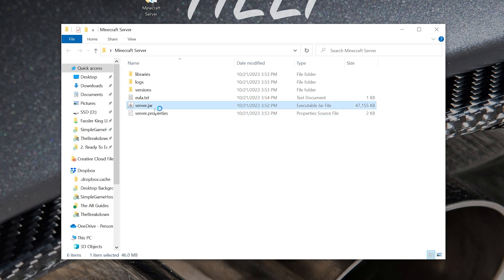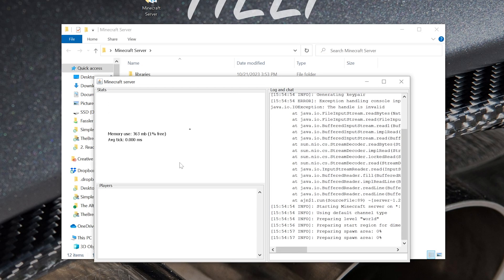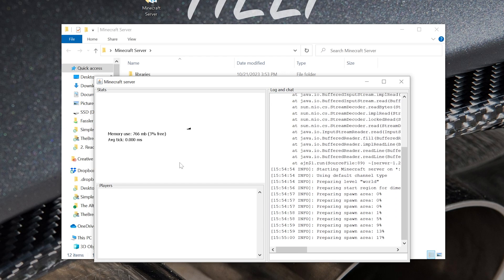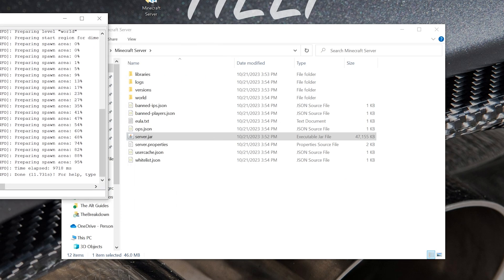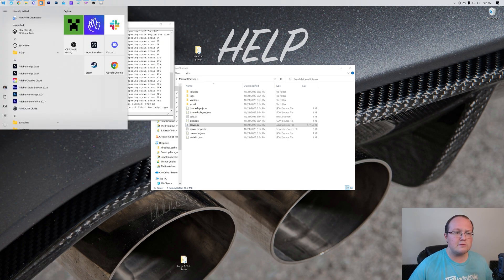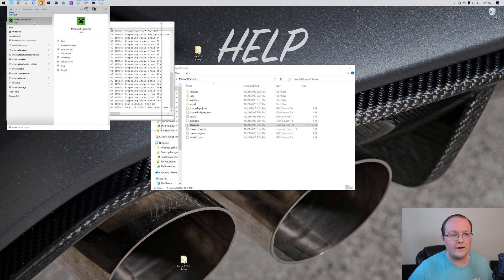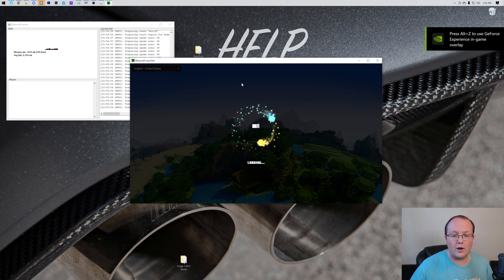Double-click server.jar and the server will start. Now you might think getting here was the hard part, but it actually wasn't. The hard part is allowing your friends to join via port forwarding. Let the server get live and we'll test it first. Right now you're the only person who can join, but it's important to test to make sure your computer can handle it before going through the whole port forwarding setup.